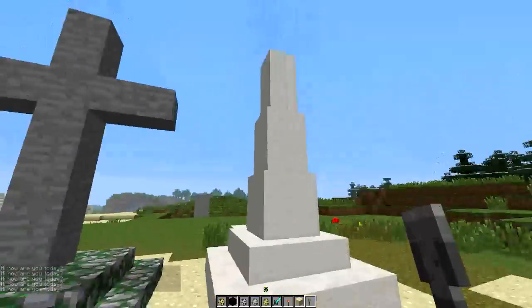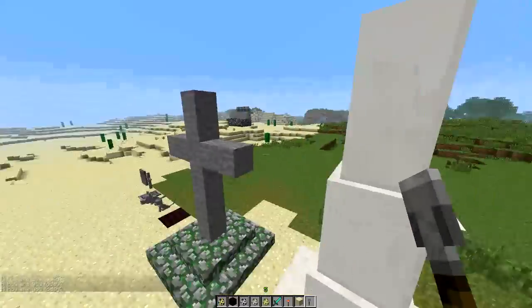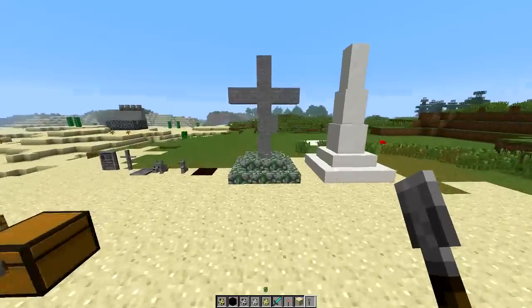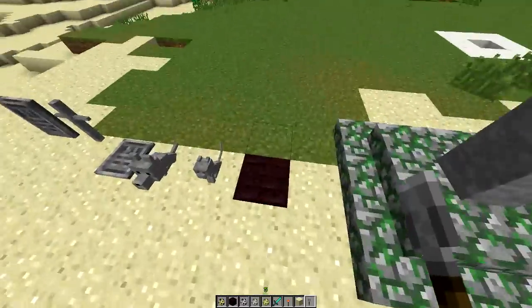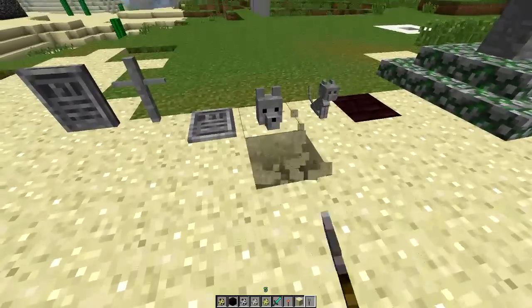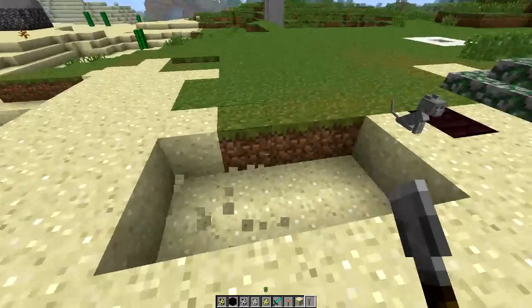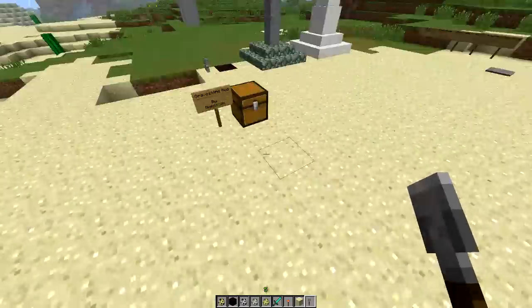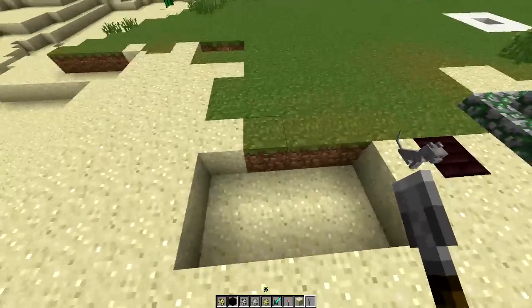And you got these decorative blocks, which are things you will find in different cemeteries and catacombs. You need to use a silk touch pick to break those, or you can break the blocks underneath these guys to get the items. As you guys saw, I broke the block underneath it to get the items — so you don't actually get the block itself, but you get the items from it if you break it that way.